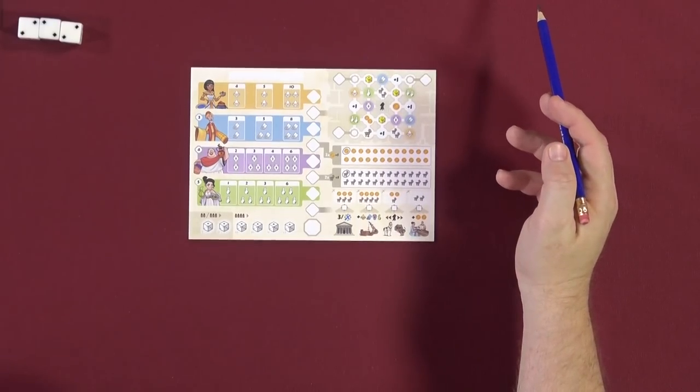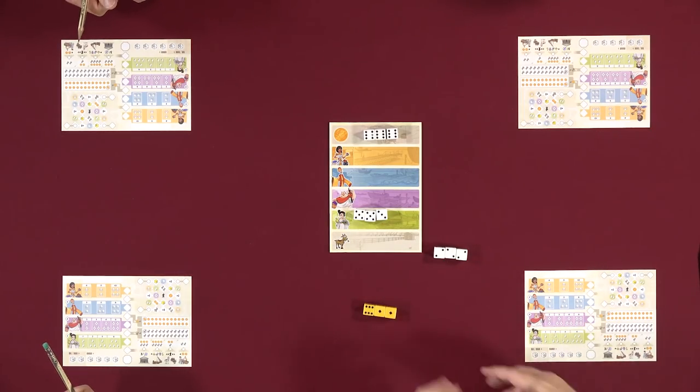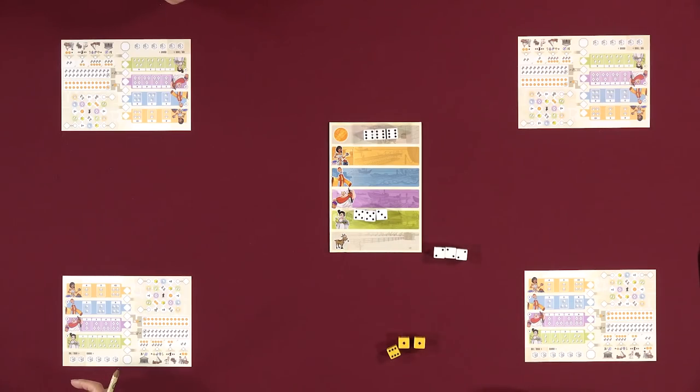The gold dice: these give you a permanent gold die to roll in addition to the white dice when you are starting player. The game comes with three gold dice, which work exactly the same as the other dice when rolled — they're added into the different districts in the harbor. As starting player, you get to choose these dice in whichever district they land in. Once the starting player selects dice, any gold dice remaining in the harbor are removed. No one else can use them.